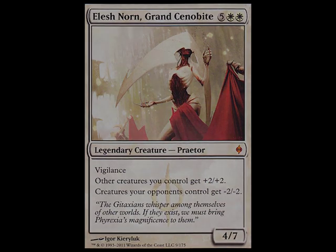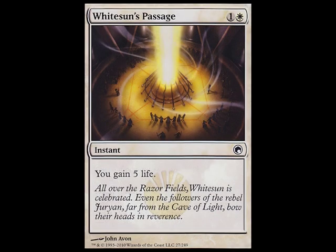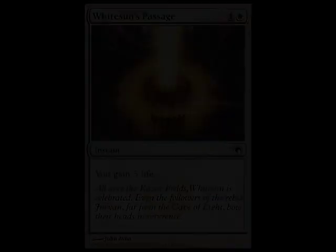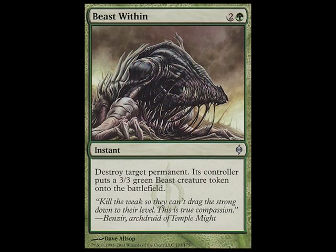For the staples of the control deck, I only have four. I have two Gitaxian Probe and two White Sun's Passage. In the way of removal, I have two Pacifisms, three Beast Within, and three Oblivion Ring.